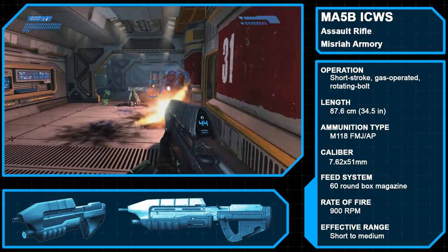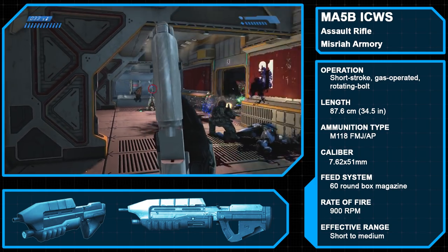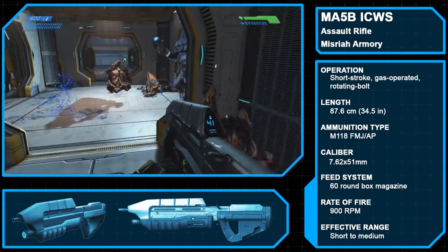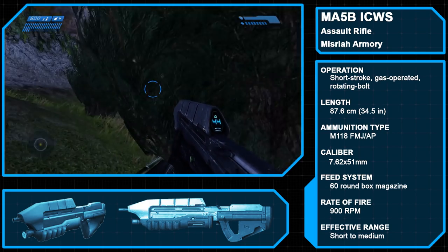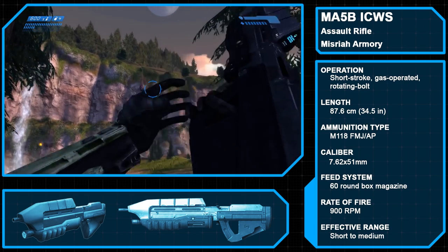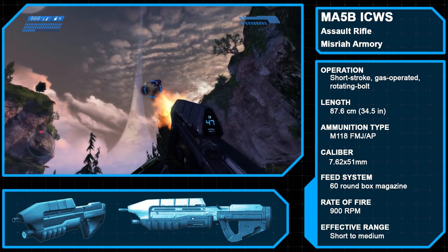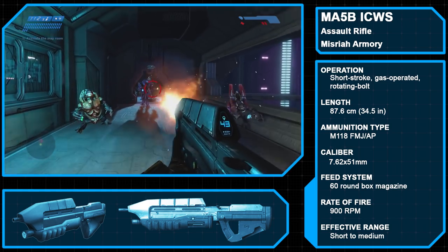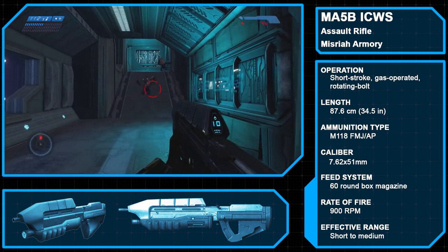The Misria Armory MA-5B was at one point the standard issue assault rifle for the UNSC Marine Corps and Navy. The successor of the MA-5/MA37, this rifle fires M118 7.62x51mm full-metal jacket armor-piercing rounds at 900 rounds per minute from a 60-round box magazine. Featuring the standard MA-5 bullpup design, the MA-5B also has the standard holographic ammo counter and built-in compass found across the entire MA-5 line of rifles. Though not featured in Halo CE, the rifle can be equipped with an M301 underslung grenade launcher or suppressor depending on mission needs.